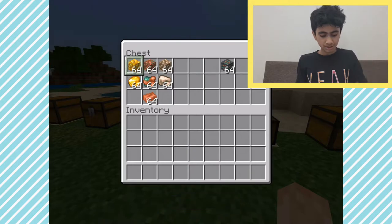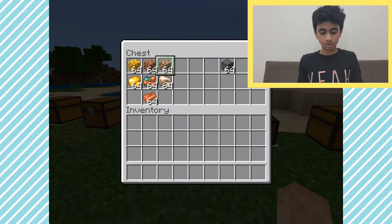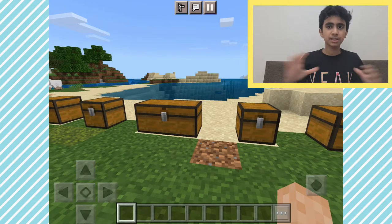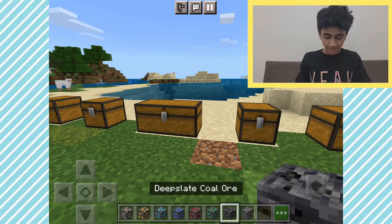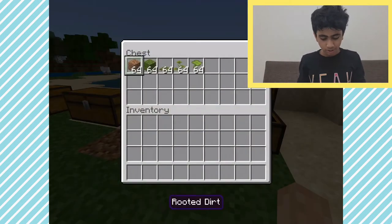Now let's look at the ores. We have raw gold, and you can make a block of raw gold, a block of raw iron, and a block of raw copper. We also have copper ingots, which we get from the deepslate copper ore. Deep underground near deepslate, we get deepslate ores which look really cool — they spawn really deep underground.